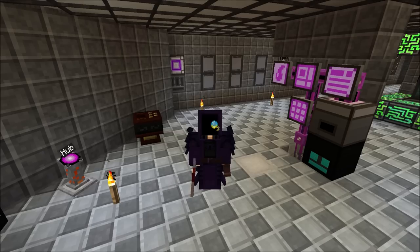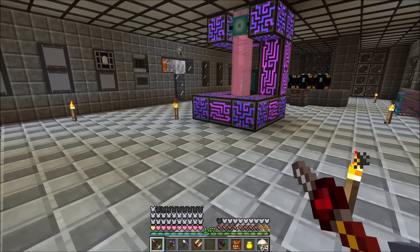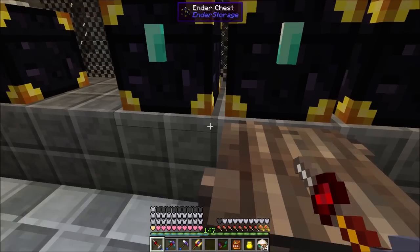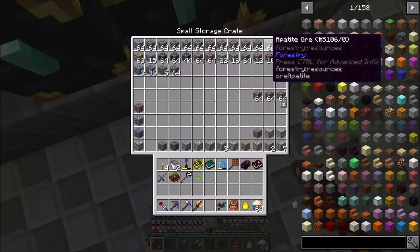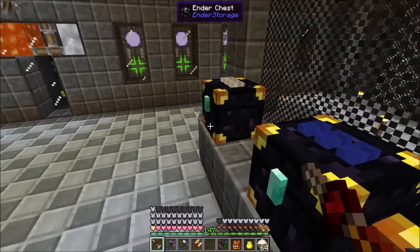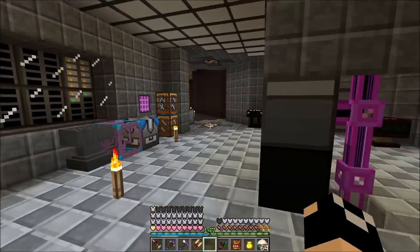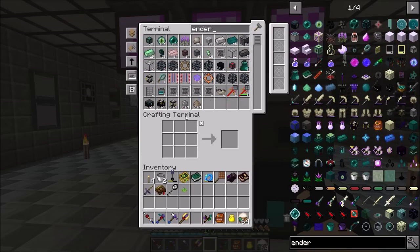Welcome back to Asgard and Enigmatica 2 Expert. Today we're working on overhauling the ore processing system. We've got this blue ender chest where all the ores go, some other stuff not currently being processed, and all the different ores it runs. We're going to set up a separate ender chest managed entirely by export buses.